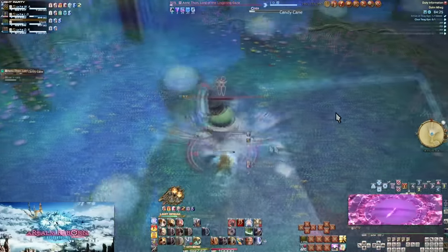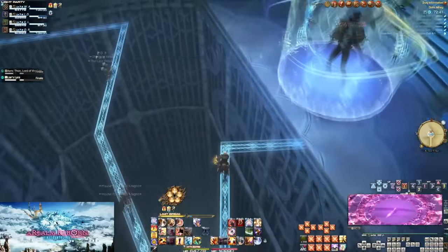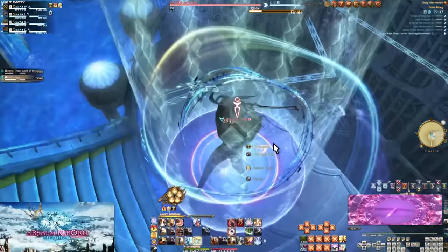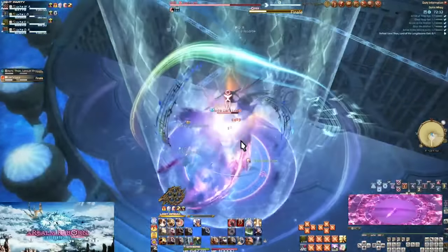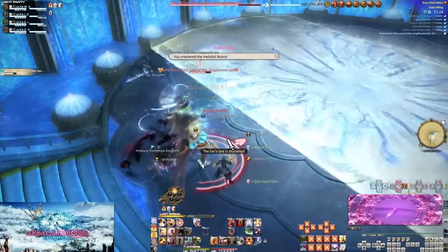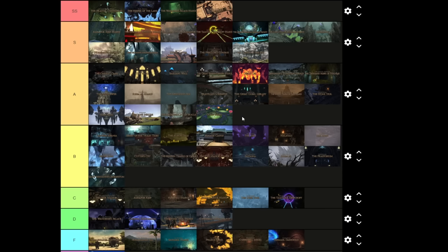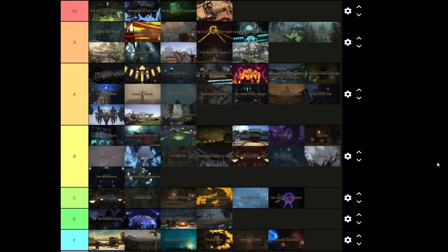The tentacle phase is not interesting to me — it's kind of boring. Then it goes back to frog phase, and if you let his ultimate go off he turns into a tiny frog — it's a joke, we get it. This is probably the weakest dungeon in all of Shadowbringers. It's still quality, still a good dungeon, but it's definitely not the best. It's a high B.